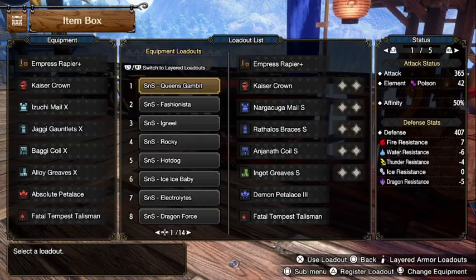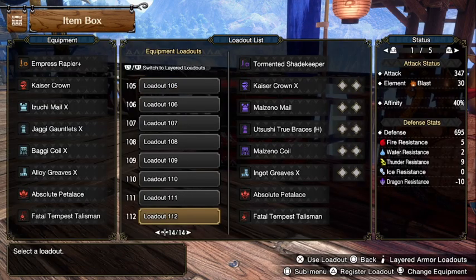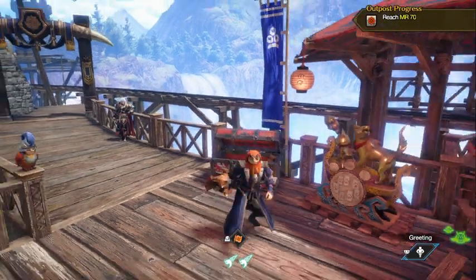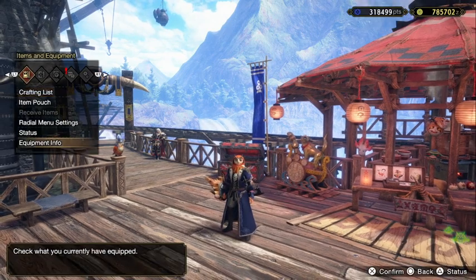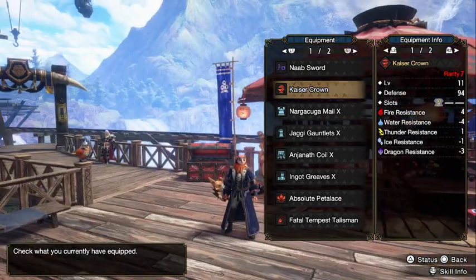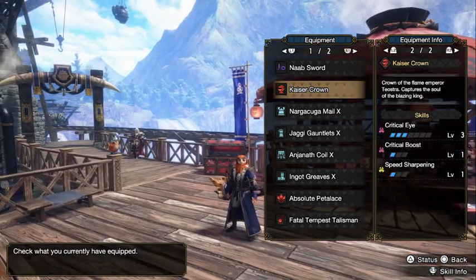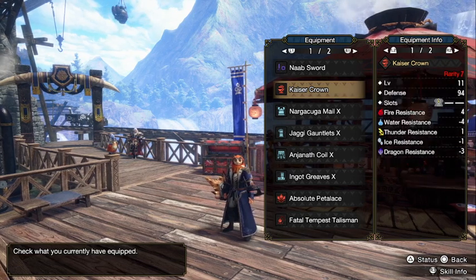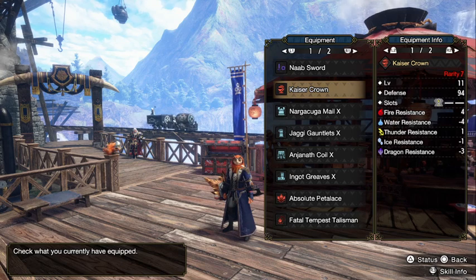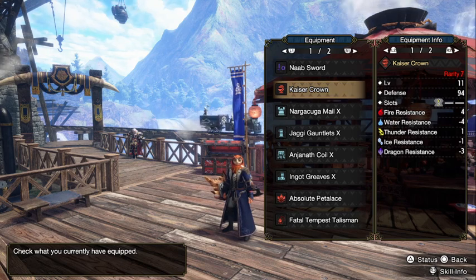Now let's move on to the mid-game build. I'm still using the high rank Teostra helmet — it's just really good. Level 3 Critical Eye and 1 Critical Boost. It's just too good to not use if you want Critical Eye 7. Pretty much almost everything is similar, but I changed the Izuchi Mail to Nargacuga, mainly for the Critical Eye level 2 and better slots.